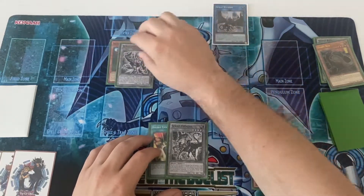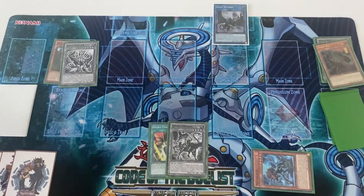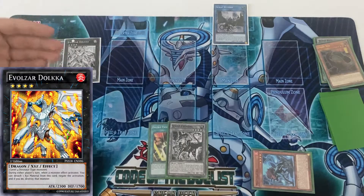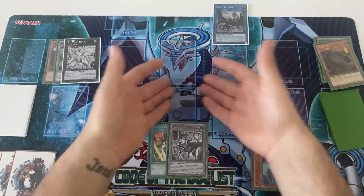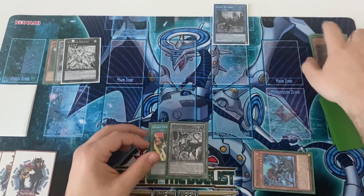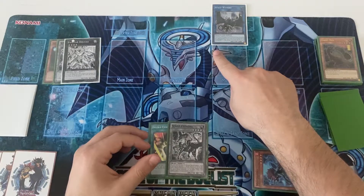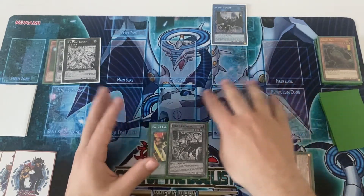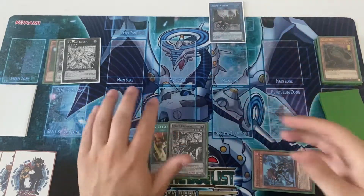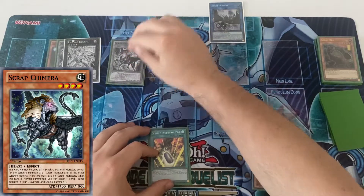Now you make and special summon Dolka here. You don't have to worry about Nibiru — even before this point you didn't, because you only controlled Dinos and your opponent is under Misc. The only non-Dino you control is the Scrap Wyvern, which is a dragon. You can do a pretty decent combo even with that field without going into Scrap Wyvern, but I'm showing the extended version.